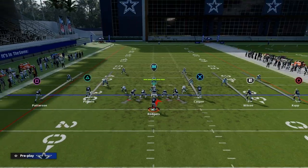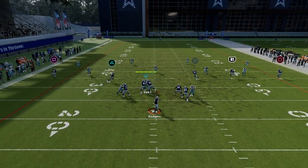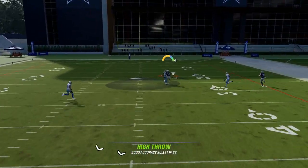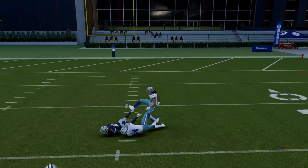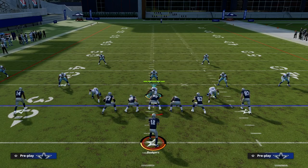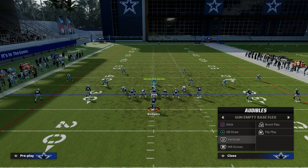Another example could be the play verticals itself against this defense. You're going to see a lot of trouble defending that number two receiver. By and large, the easiest way to defend in this game, in my opinion, from a five wide perspective — and I'll give you another example — we're going to kind of create some routes here.